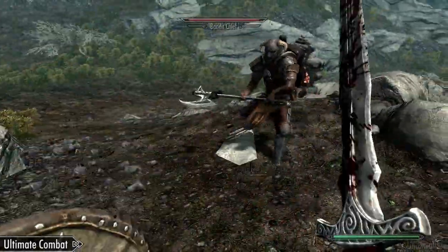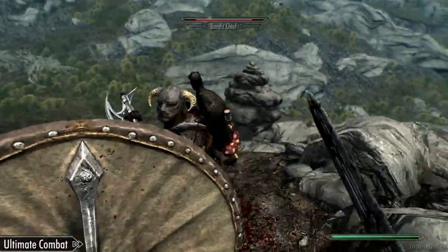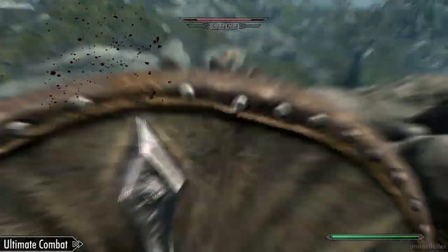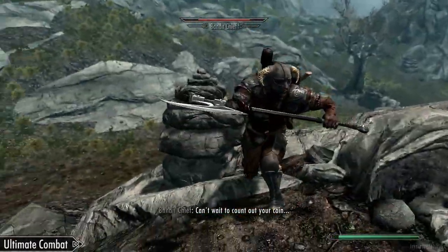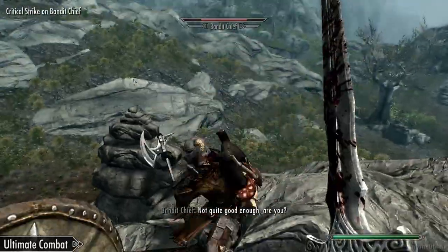The mod also introduces a timed block mechanic, where if you time your block correctly against an enemy's attack, you can cause the attacker to stagger themselves, their attack deals no damage, and the block costs no stamina to you — so think of it kind of like a parry. The stagger effect from this timed block does not stack with diminishing returns from staggering the enemy normally.